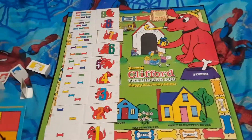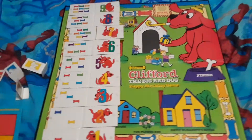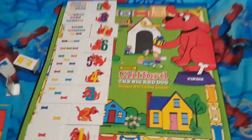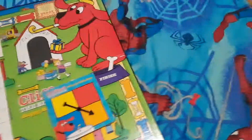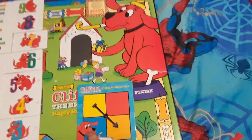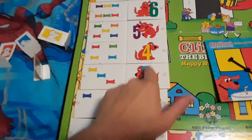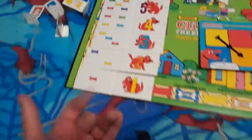So that's Clifford the Big Red Dog Happy Birthday Game. It teaches you counting, and it can teach math. It's an early game that might get kids interested in reading some of the Scholastic Clifford stories, which will teach reading comprehension. It's a good educational game for really young kids because besides teaching counting, it also teaches colors — you've got yellow, red, blue, and orange. The numbers are colored and the spaces are colored.